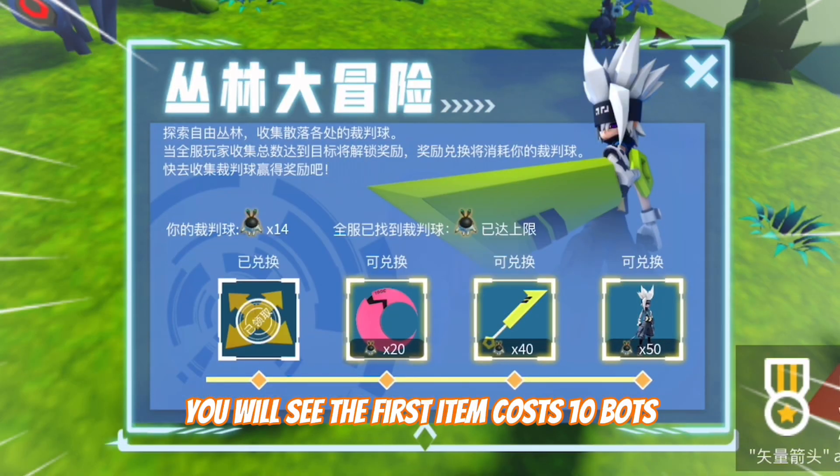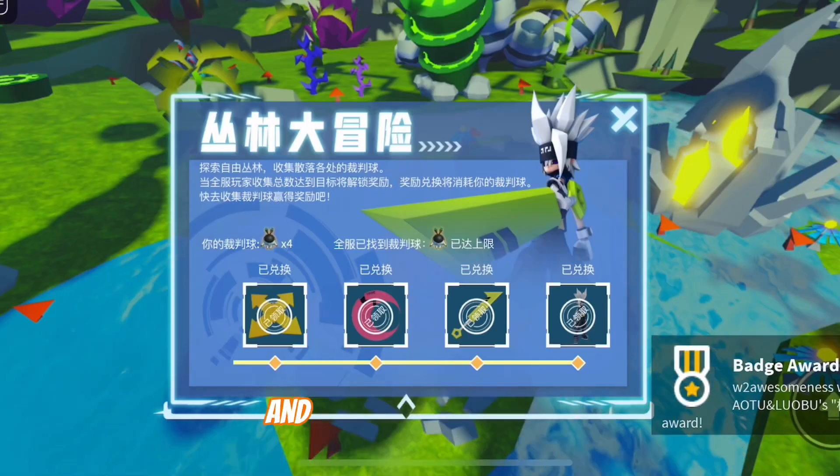You will see the first item costs 10 bots, the second costs 20, the third costs 40, and the fifth one costs 50.